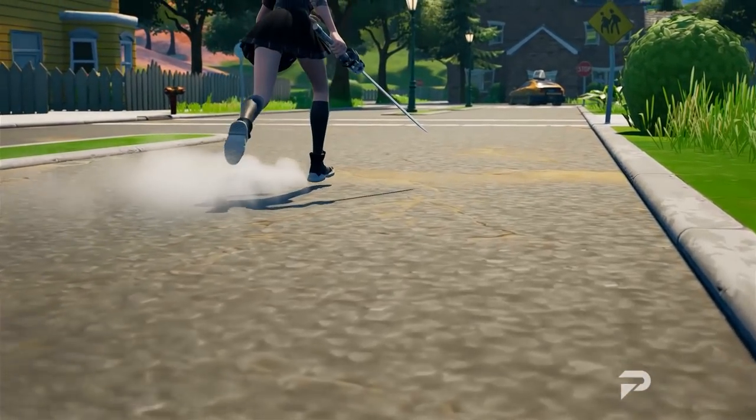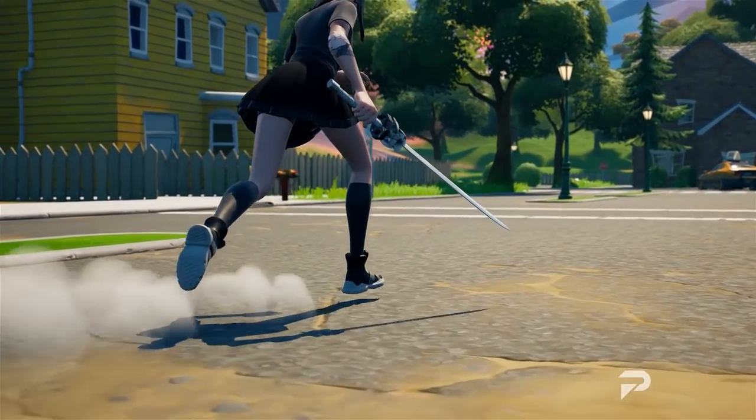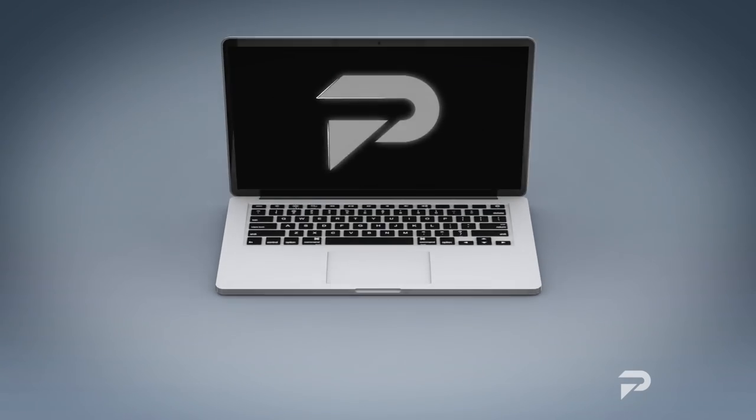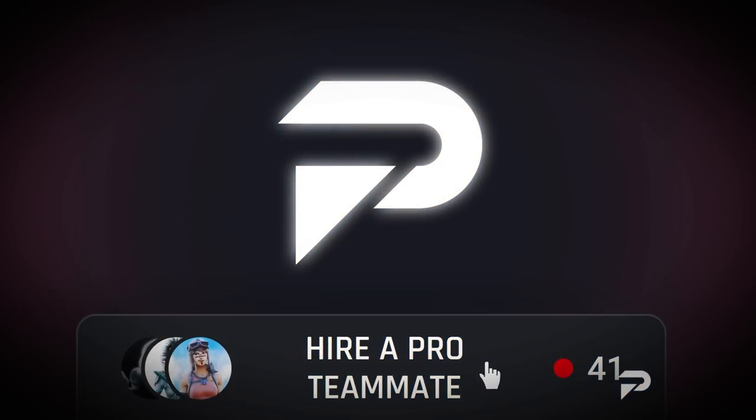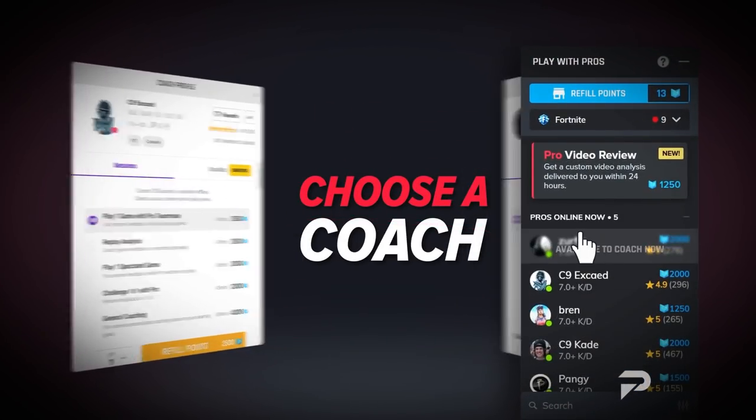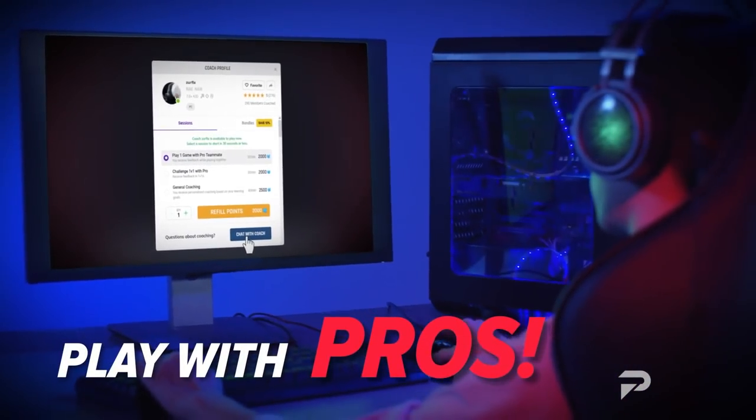If you're still not able to lock onto your enemies even though you thought you had everything down, make sure to head over to proguides.com, where there's a huge army of pro coaches ready to teach you everything you need to know about Fortnite so you can improve fast.